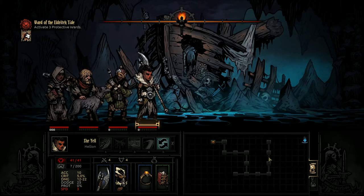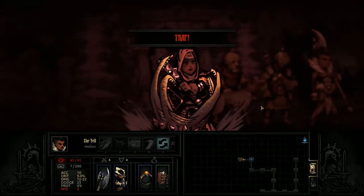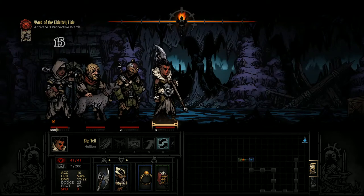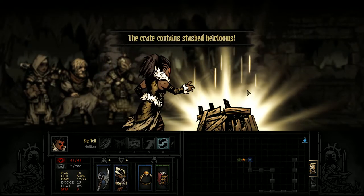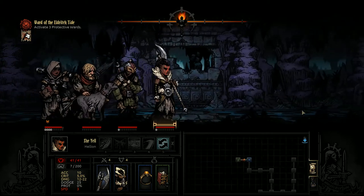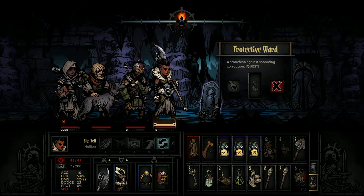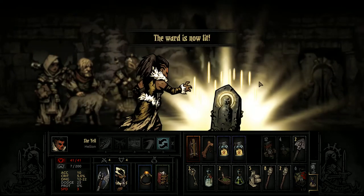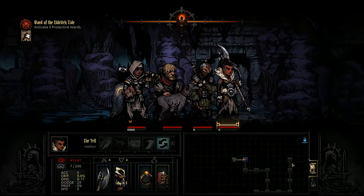We do have quite the stretch of a dungeon here, a lot of room, so let's get moving. Invisible trap. Ambushed — picked up some crest, got an empty spot. No protective wards — oh okay. Stanchion against spreading corruption, we'll use a quest item here. Sweet, very cool. Now we know what we're looking at.